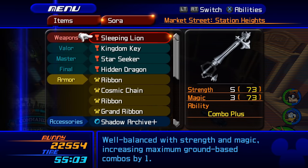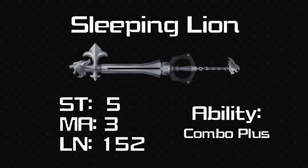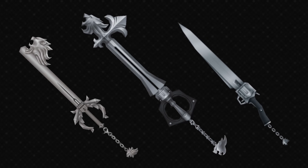I guess Leon got a bit tired after KH1 because now we have Sleeping Lion. The stats are plus 5, plus 3 and 152 length — a long keyblade with pretty evenly balanced stats. Once again this is your end-game all-rounder keyblade. The ability isn't really that special — Combo Plus, you can get that elsewhere — but if you do want longer combos then this will help. This is also the keyblade I tend to use when I'm just playing casually and don't really want to use Decisive Pumpkin.